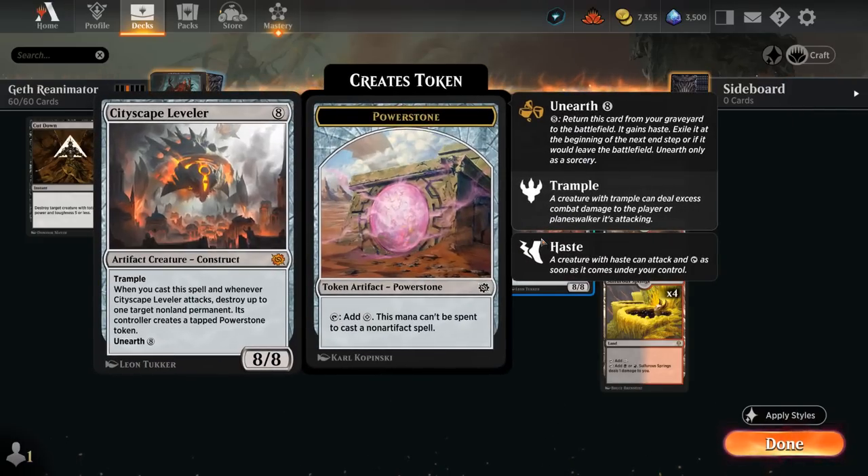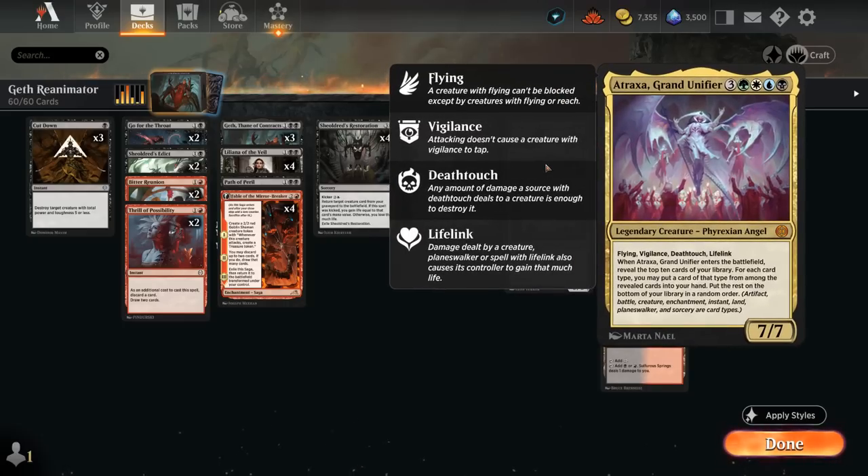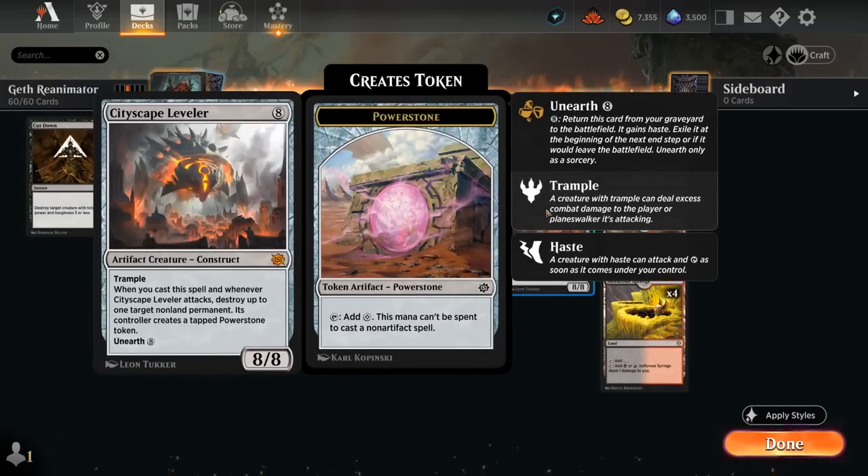Finally, two copies of the Cityscape Leveler, which counts as an artifact so we can often reveal it to Atraxa alongside an additional creature. It's an 8/8 trampler — when we cast it or whenever it attacks it can destroy up to one target nonland permanent, and its controller generates a tapped power stone token. We don't get to trigger the leveler when we reanimate it unless we give it haste, but it's quite powerful once it gets going, and we can also unearth it for eight mana.